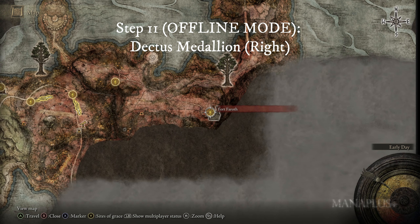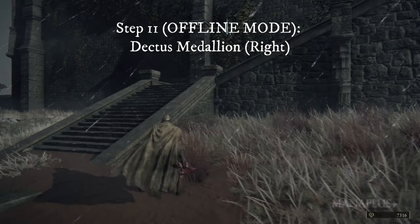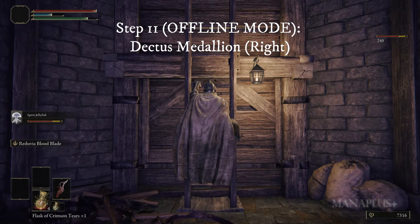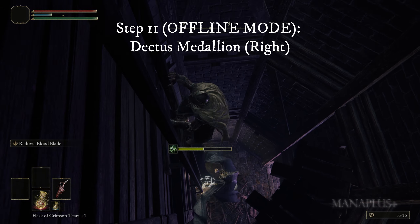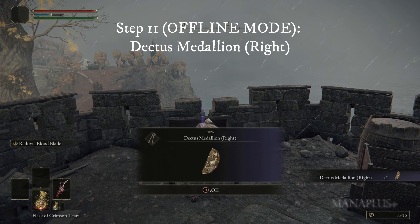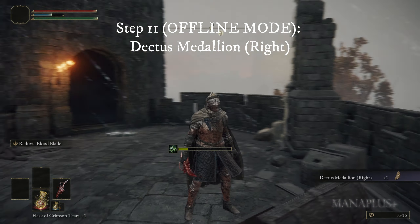The second piece, Dectus Medallion Right, is located in Fort Faroth in Dragonbarrow. Similarly, run straight to this location and pick it up from a chest, skipping enemies if you prefer. However, be careful as this medallion piece is in Caelid, an area that corresponds to a required level of around 60 to 70. Good luck on this journey.